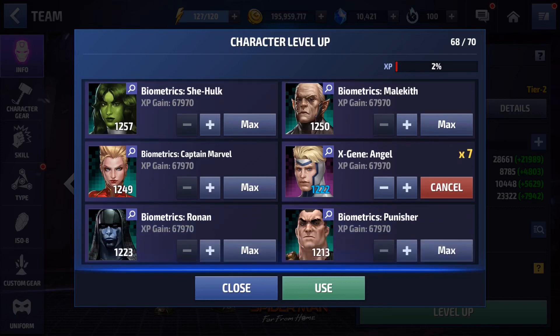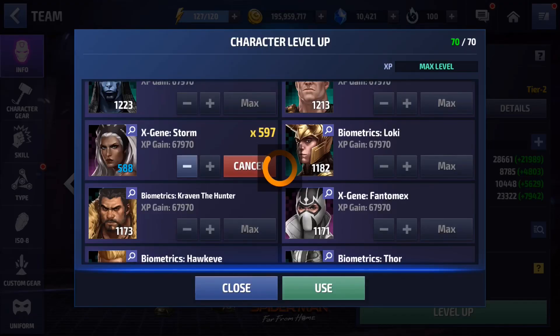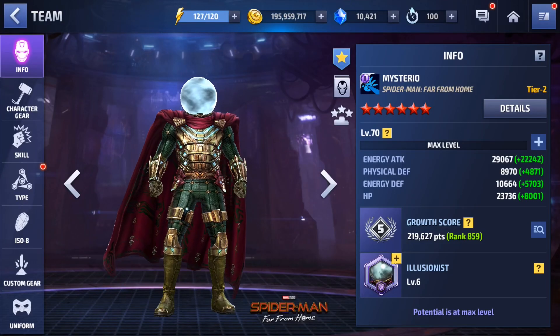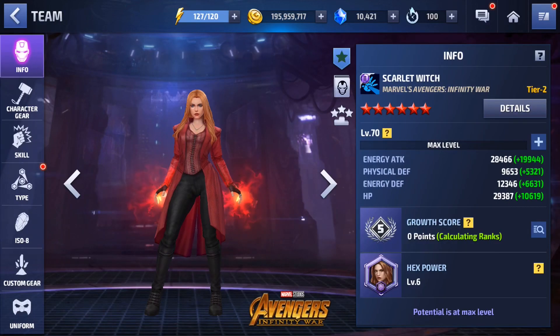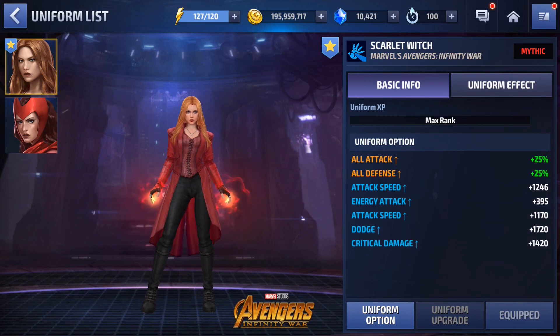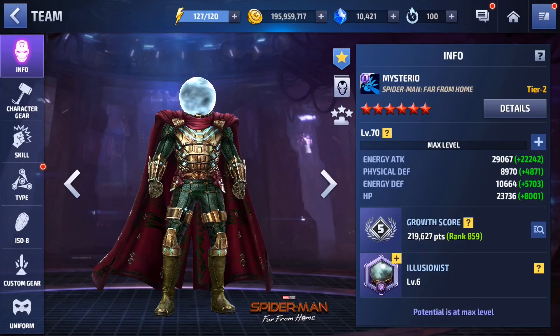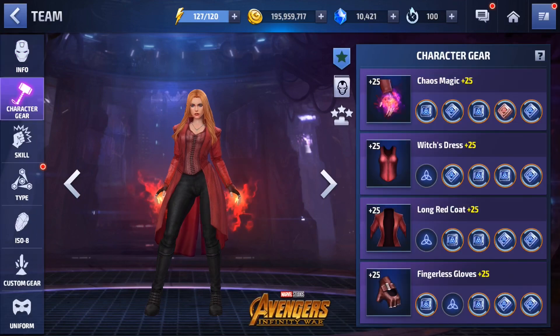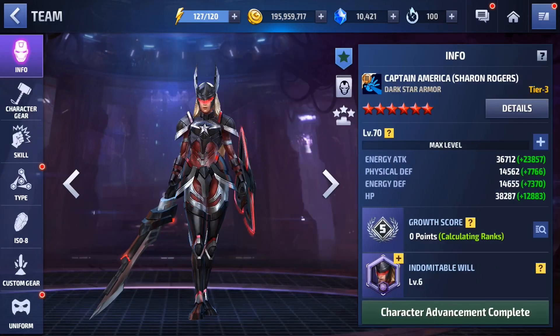It's 'believe in the me that believes in you' — I said it wrong on purpose. Let's drop who we should get rid of — I guess Storm, since that uniform is already at Legendary. There we go — Mysterio at level 70! And damn, almost 30,000 energy attack, that's actually legit. Let me check what Scarlet Witch has. My Scarlet Witch has a Mythic uniform and energy attack Urus — and his energy attack is actually more than hers, that's crazy!